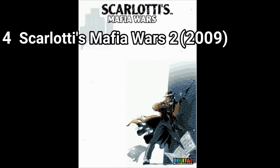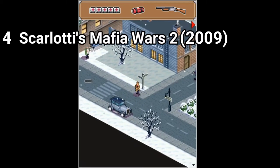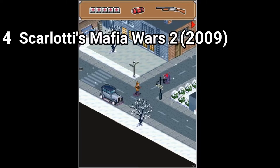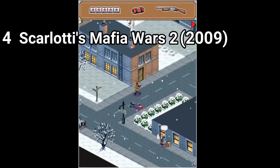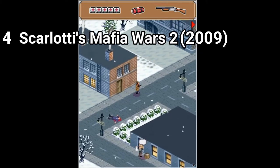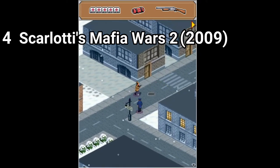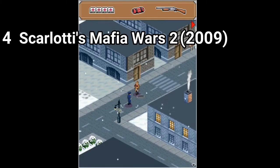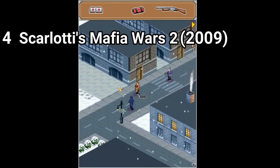Scarlotti's Mafia Wars 2 is the sequel to Mafia Wars New York. The game is more polished and more action-packed. You now get enemies that throw molotovs at you. The gameplay is similar to Mafia Wars, but better — it uses the same core mechanics while adding new twists like planting dynamite and running before the fuse goes off, and enemies that throw stuff at you. The game is also more polished and is great.